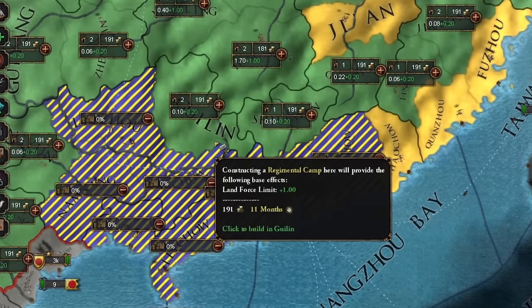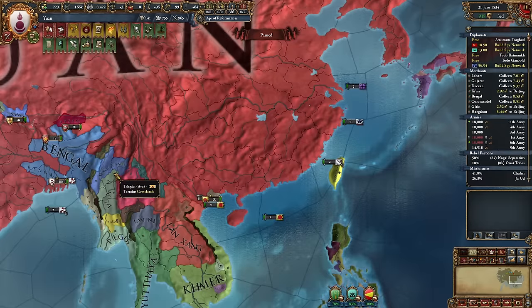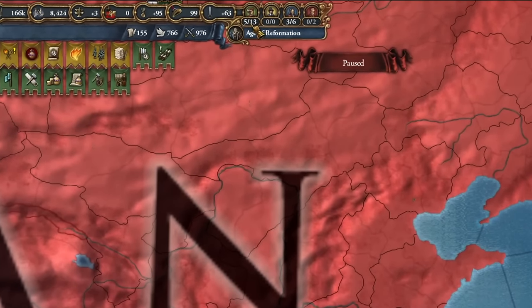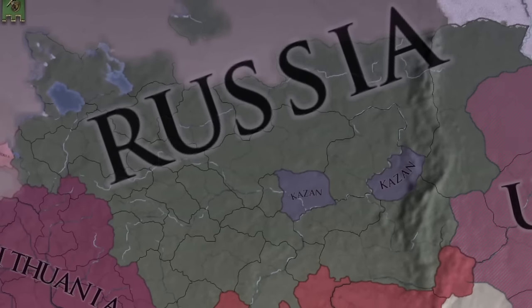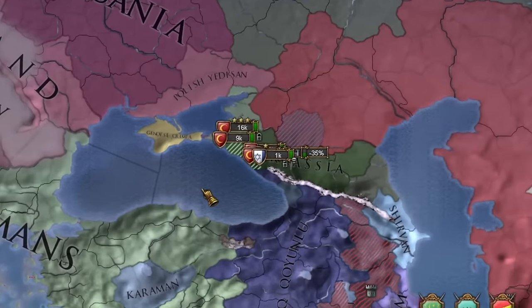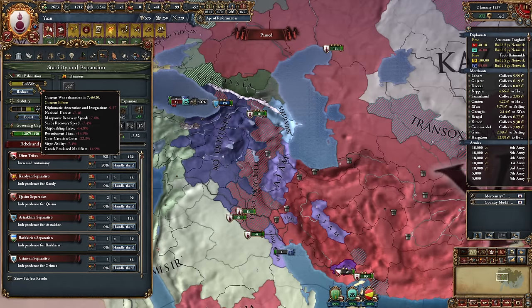Setting up trade companies took about 15 minutes but provided me with 5 additional merchants. I also preferred to maintain an open trade policy in China. The Russian Empire has emerged, but I doubt it will last long as the Ottoman Empire has just attacked Russia. Finally, I could enact the fifth reform, albeit a bit late, despite feeling war fatigued. It doesn't bother me, because I'm getting closer to my goal.